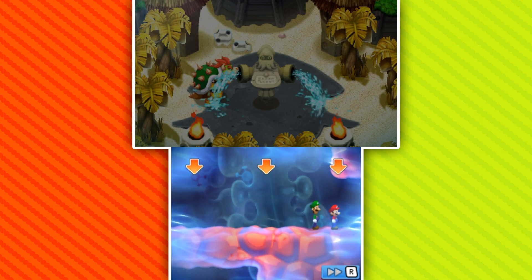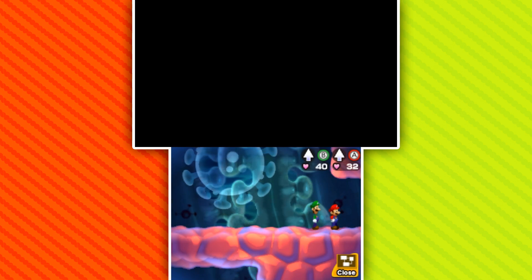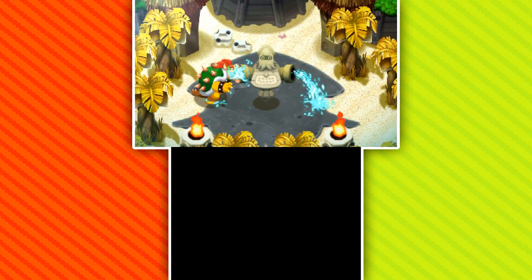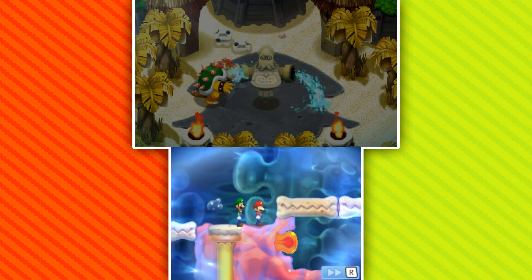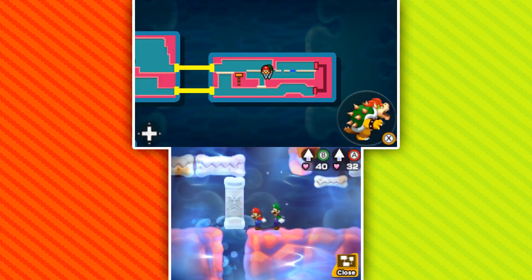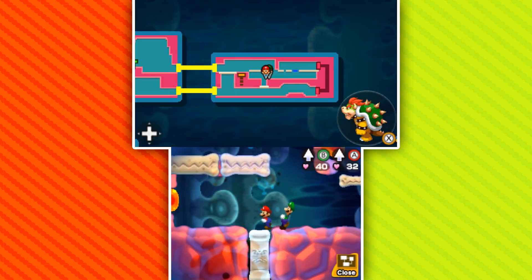Move back to Mario and Luigi — maybe going up on the other side of the statue would do something? This is still stuck. Nothing seems different. Oh, I see — I didn't realize that was its own thing. I'm such a dingus. I get it now — moving over here, I can hit this with a hammer. That's going to hurt Bowser for one reason or another.